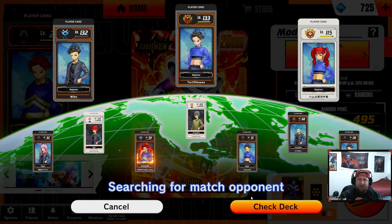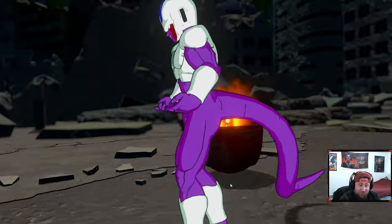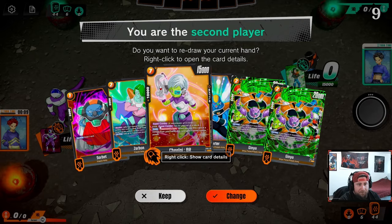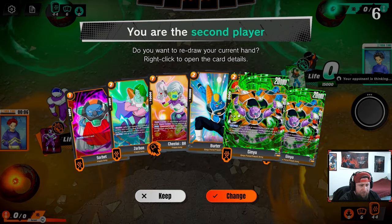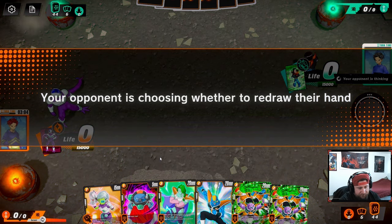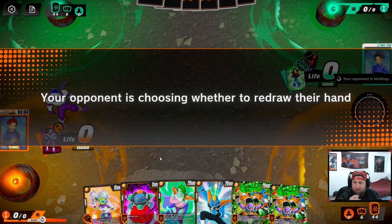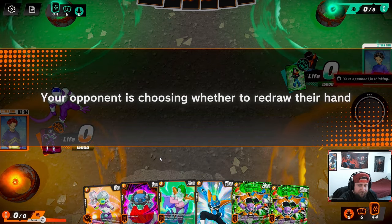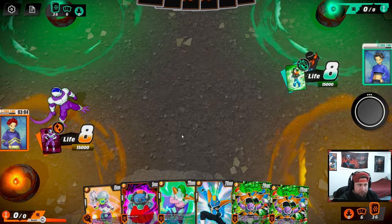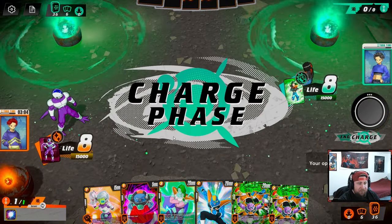We're going to go play a game and I'll talk about how to really play the deck. We're playing against Androids — I like this matchup. Let's hope we're second because Green always likes to ramp. We are second. We got Sorbet, a couple Ginyus — yeah, we'll keep this hand. We got a Birder too. A good start would be Sorbet into Zarbon into Ginyu into Birder, depending on what we draw.